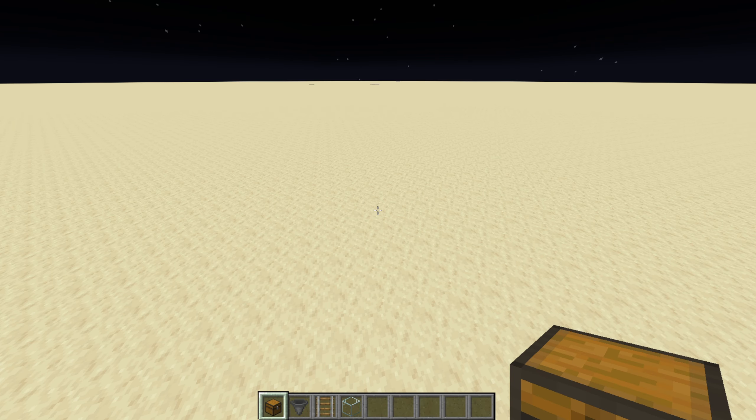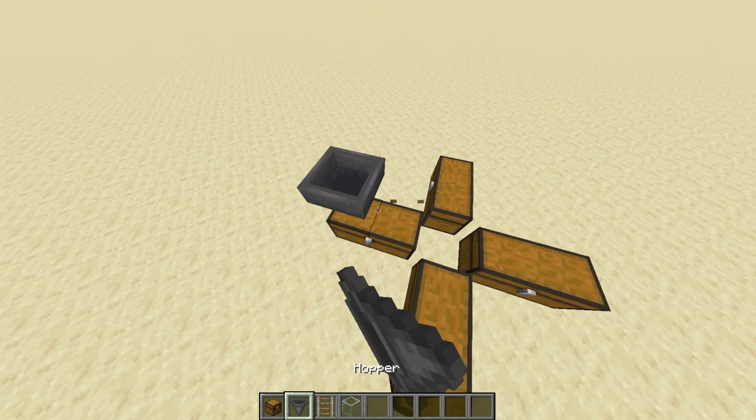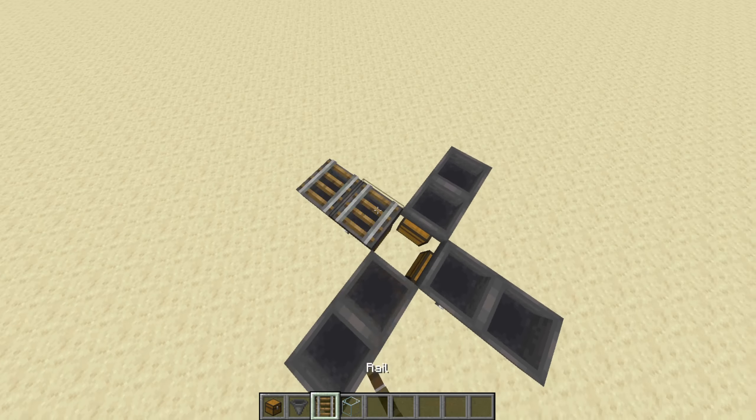To begin building your farm, grab your chests, hoppers, and rails and place them in this plus-shaped pattern. This is where all of your drops will be going from your sea pickle farm. You can expand it any way you want, however for the sake of the video we're going to be making this kind of design.